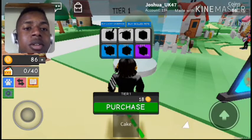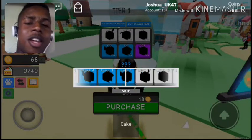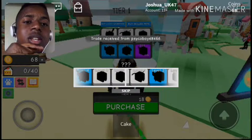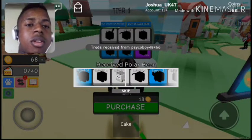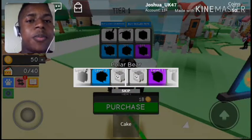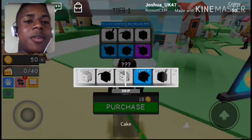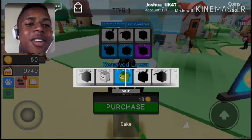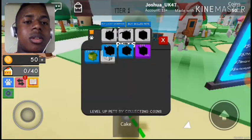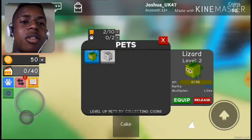Let's just open one and see what we get. Wow, lots of rares — oh no, we're gonna get a common anyway. And we got... I got a common, I got a polar bear! I wonder if I can get something better. I got a rare — I got a lizard! I'm gonna equip those pets. Okay, equip!